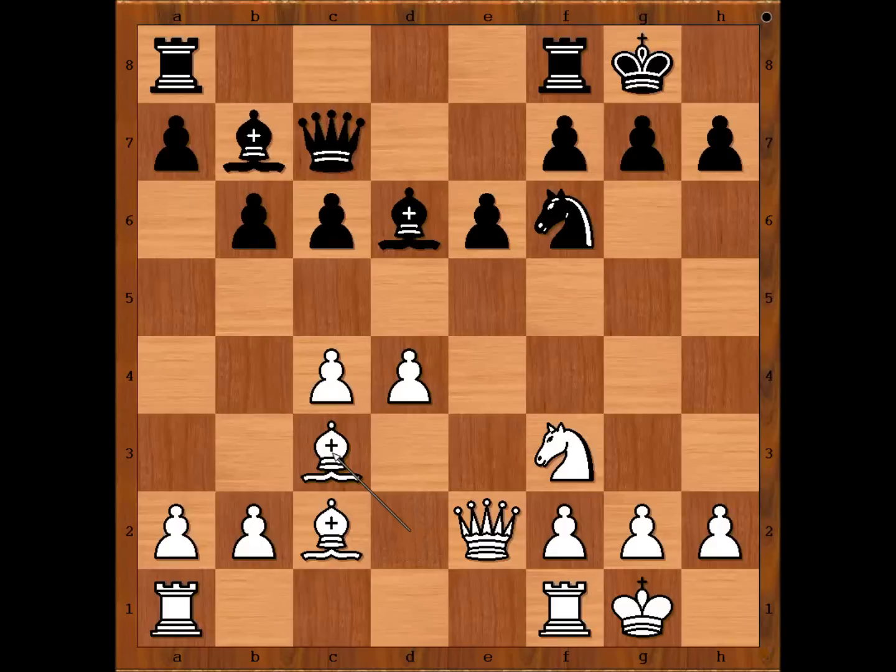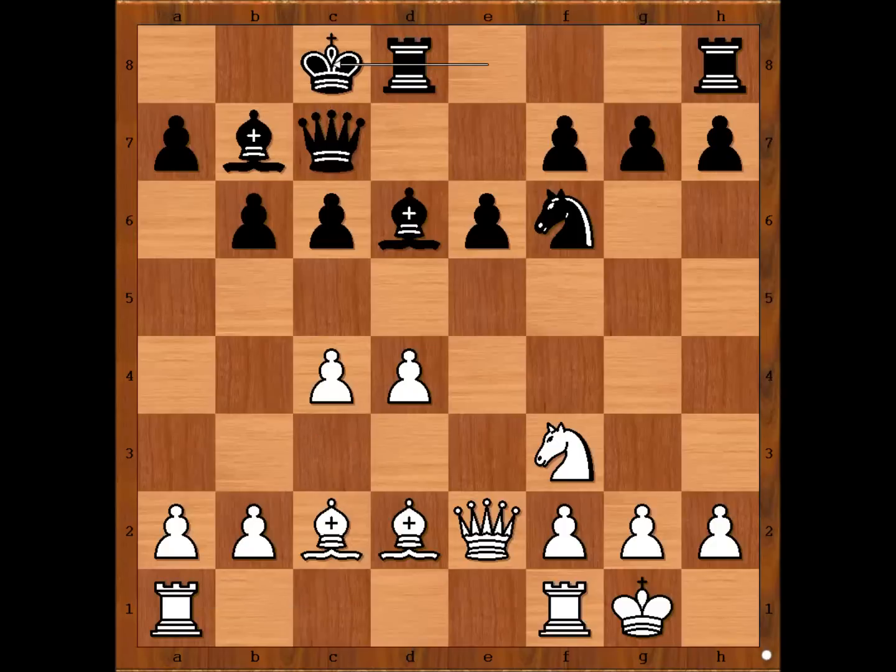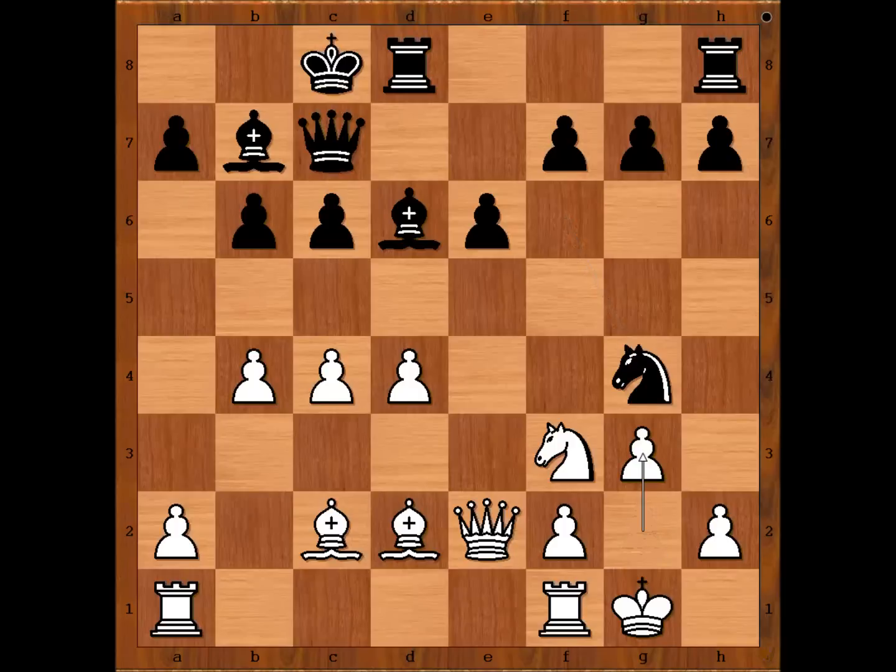Bishop to c3, perhaps rook from a to d8, rook from a to d1. Okay, Howell castled queenside. And now, no hesitation — b4, and this already looks scary. Knight to g4 attacking the h2 pawn, provoking white to advance a pawn in front of the king. Which pawn to advance? Alekhin played g3 — the best move, better than h3.